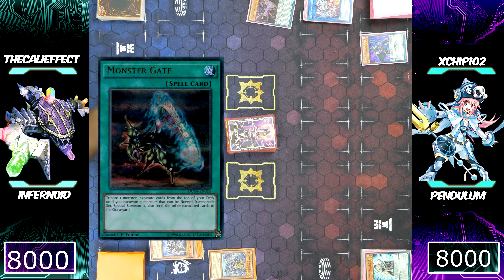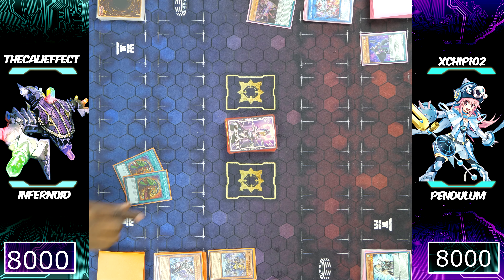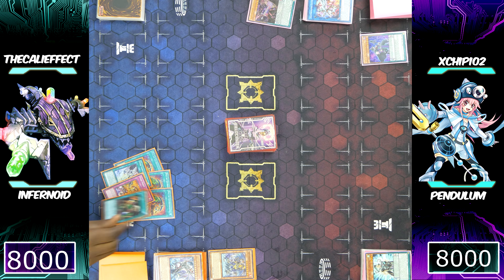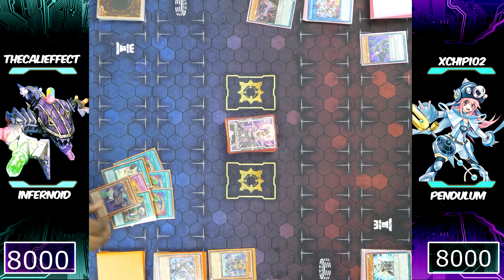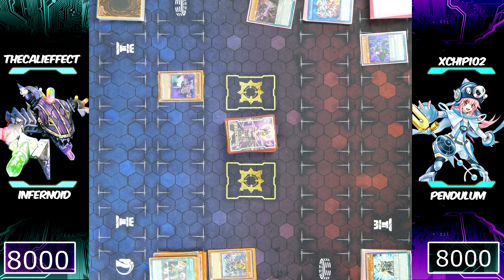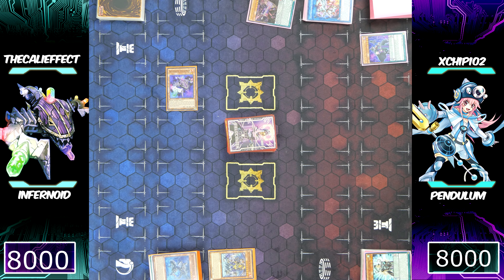I'm now going to risk it for the biscuit — Monster Gate my Infernoid Ununu, hoping to get more than four non-card types in the graveyard to push for game. Milling three Pot of Extravagance and then all spells back into an Infernoid — oh man, that's crazy. Milling right back into a Decatron — that's probably the best-worst mill I've ever seen, because I would have Extravaganced into two other Extravagances had I drawn the Extravagance.